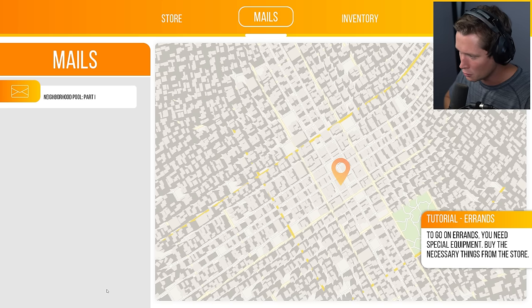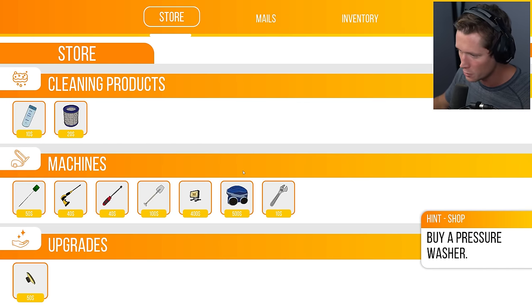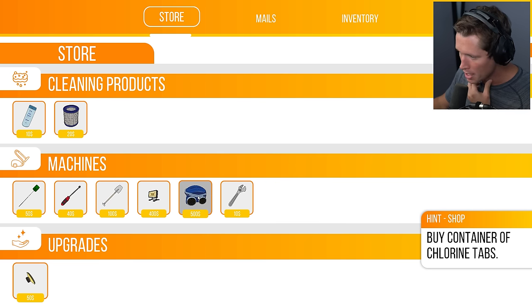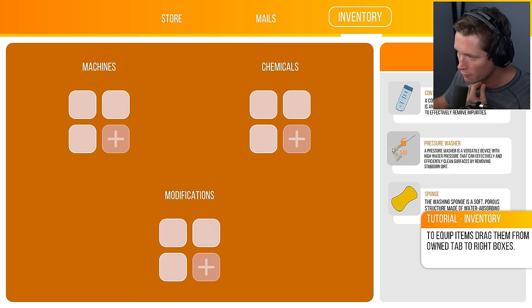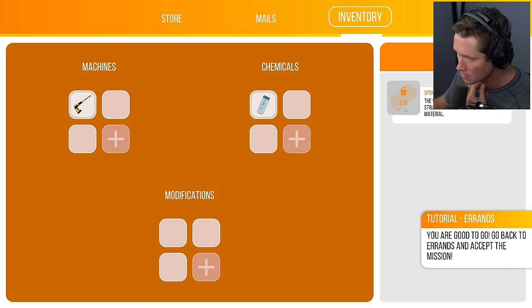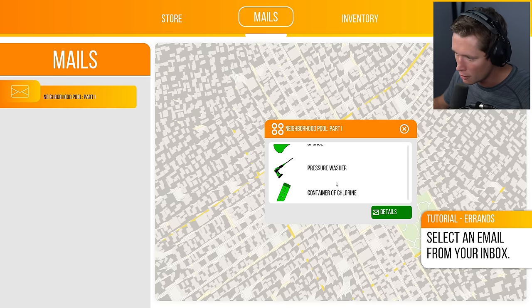To go on errands you need special equipment — buy the necessary things from the store. We've got a store up here, we want to buy a pressure washer for 40 bucks. Buy a container of chlorine tablets, these are going to keep things nice and clean. Remember to equip items in the inventory — pressure washer, chlorine tabs, sponge in there. Good to go.